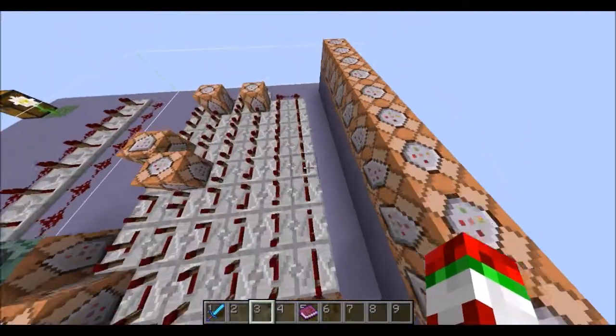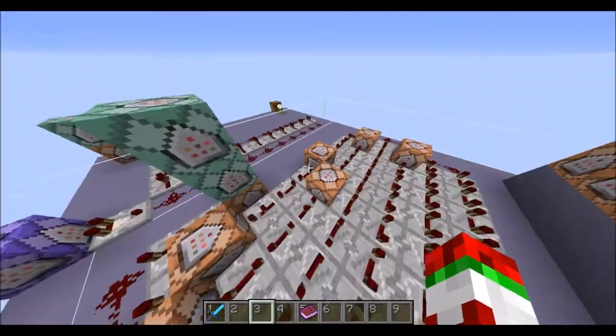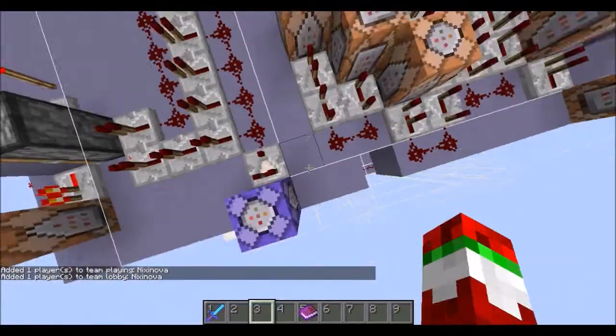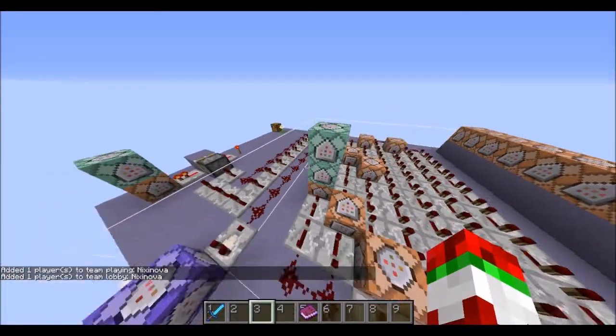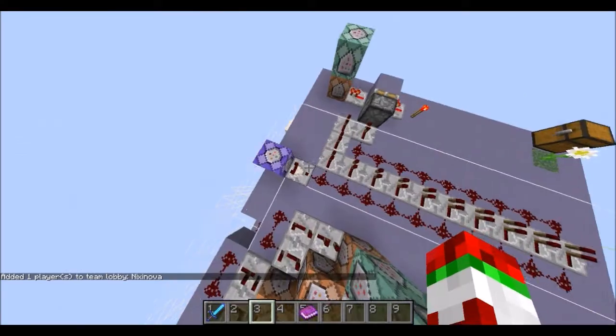It goes down this line — 20, 10, 5, 4, 3, 2, 1 — then it comes over to here, removes the glass from under your feet, and says 'cages have opened'. And then this is the winning mechanism — it'll test for anyone who's playing the game.